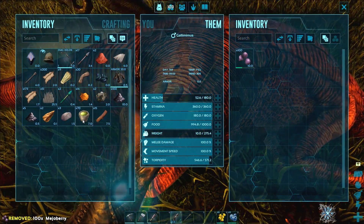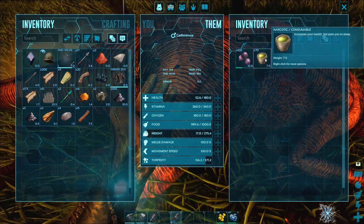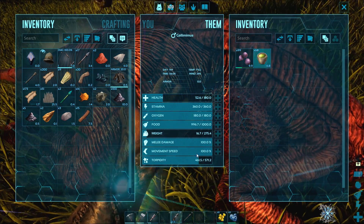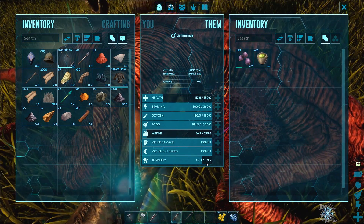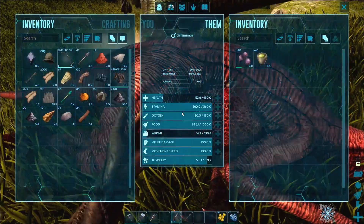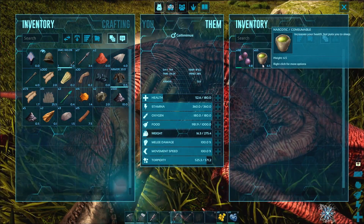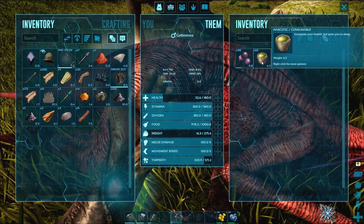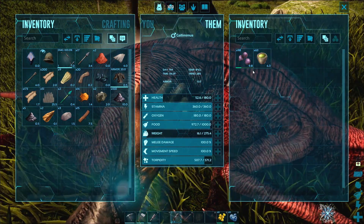Inventory — mejoberries and narcotics. We can see his torpidity here, which is how much he's been knocked down. I have a theory that higher level gallimimus are easier to tame because their torpidity can go even higher — they get a higher max torpidity. The last one we tamed had like 600-700 or something, but this one only goes up to 571. We're definitely going to tame this sucker. Taming 20.9% already. Just got to be careful we don't poison him to death with narcotics. These dinosaurs, they're tough sons of guns — unless they get attacked by little shitty dog dinosaurs on the beach, and then they're freaking toast.